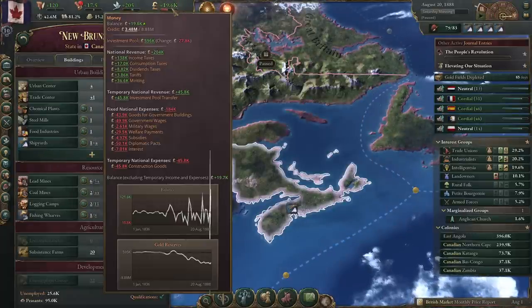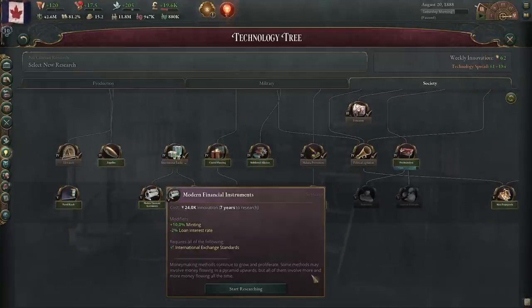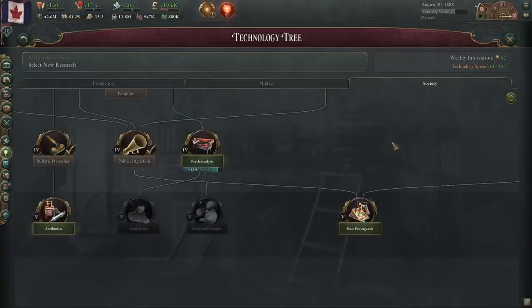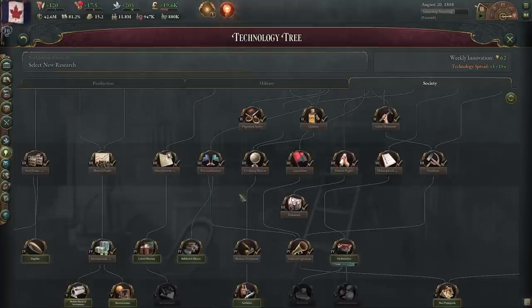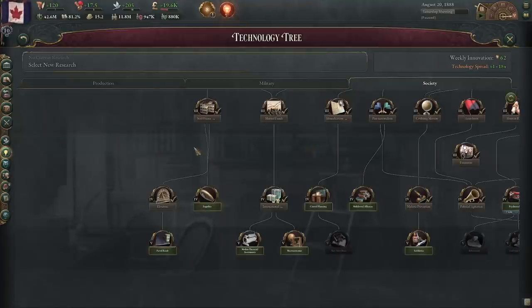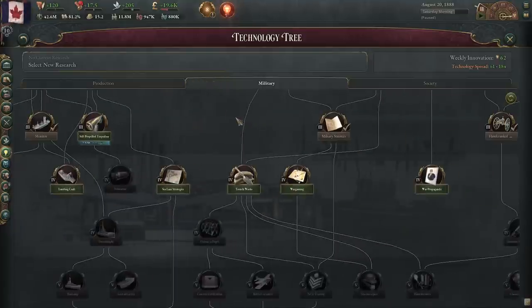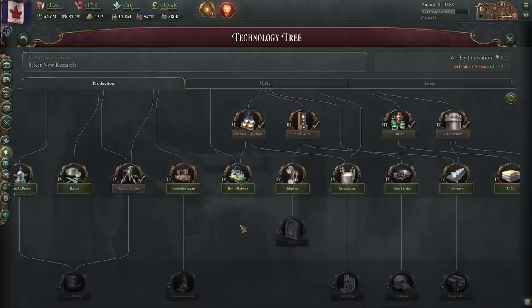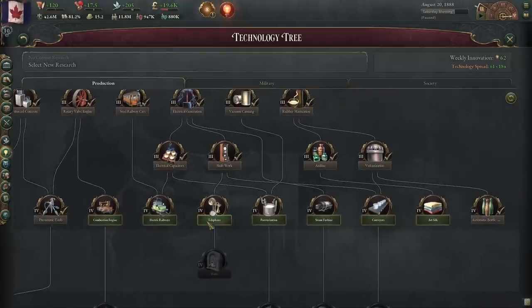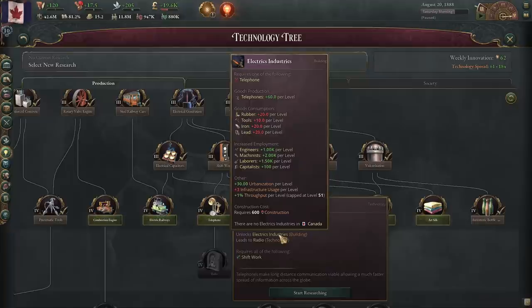That is going to extract from the investment pool. Get some nice even five — just even numbers. This is going to help a lot as well. Would have been interesting to get a before and after on our interest rates. These are going to be pretty slow to research — we're not going to do that. Psychoanalysis is coming in on its own. So yeah, we have film tech. Zeppelins, paved roads, more military things. What does Telephone give us? Unlocks Electric Industries, which produces telephones. Probably not much of a demand for it yet.